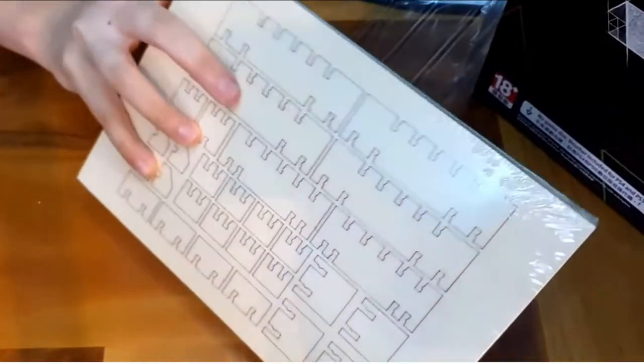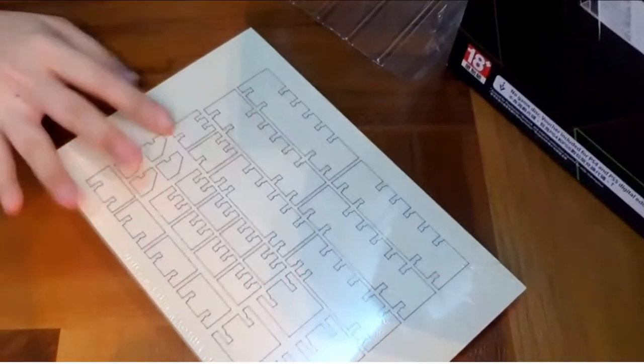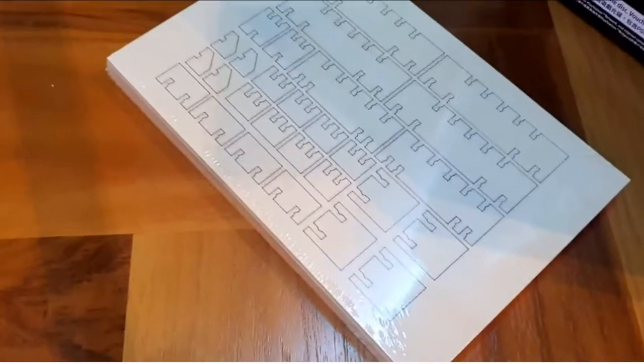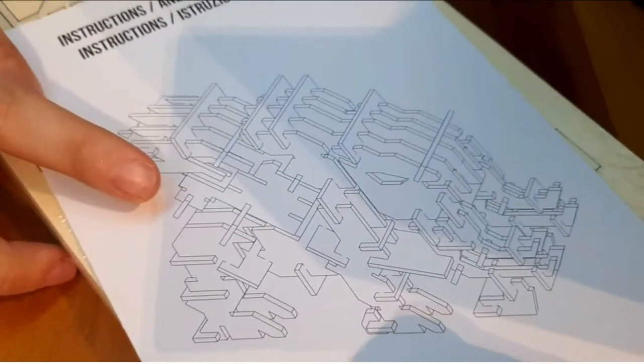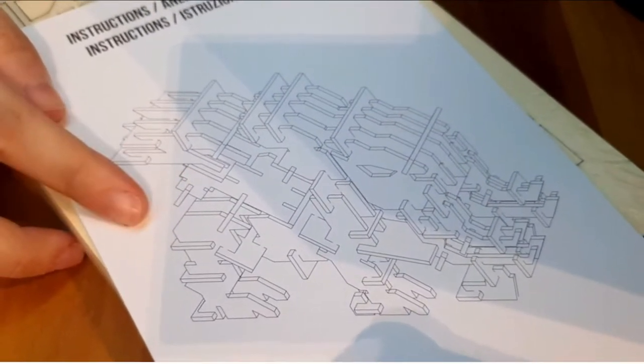It's sealed up, so I'm not going to unseal it. I'm just going to keep it in the shrink wrap. But essentially, it will look something like this — wooden panels that you can make into the machine.